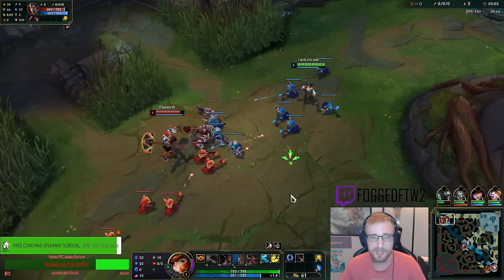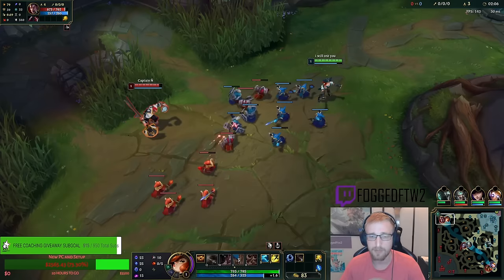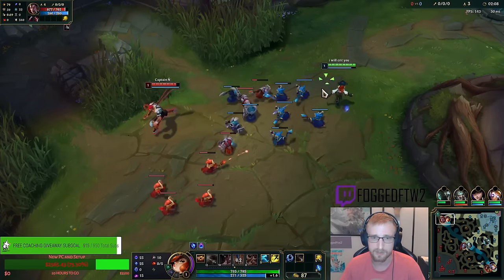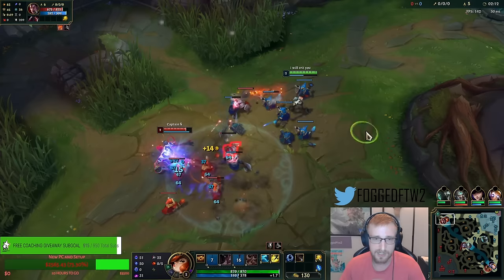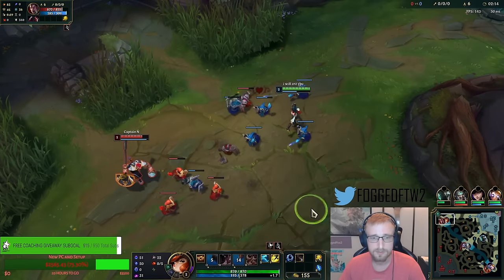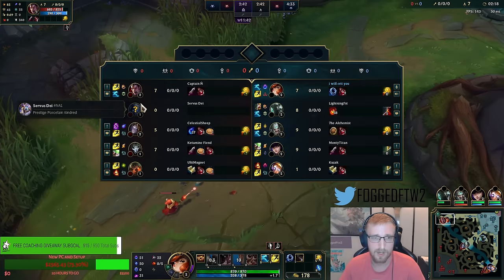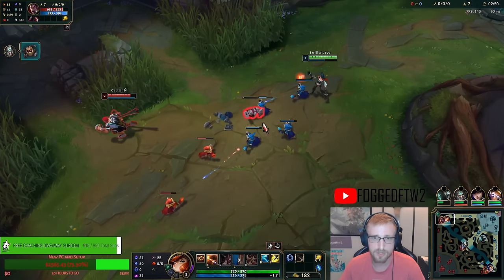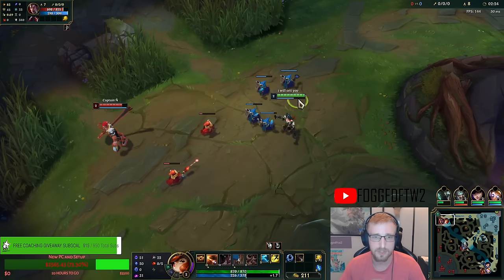We're gonna be playing the Brainless build where we're gonna be going Glandry's, playing from like 1k range. We're gonna build plenty of CDR so we're just spamming our E like crazy and dealing damage. Darius wants to set up an all-in with Ghost Flash, just sprinting on me, so I took Ghost Flash as well.